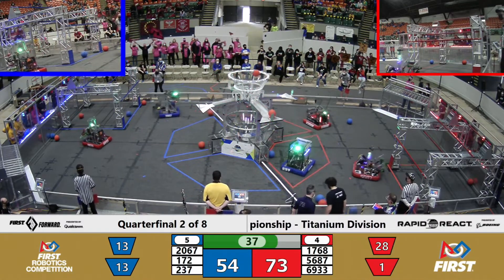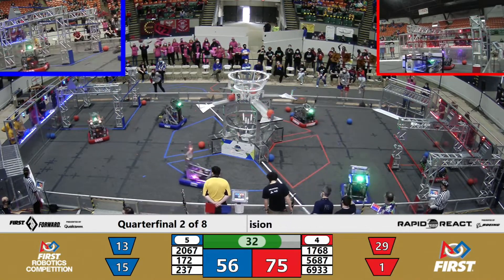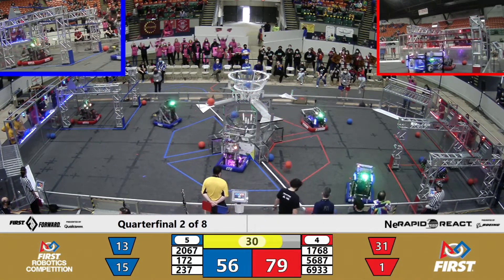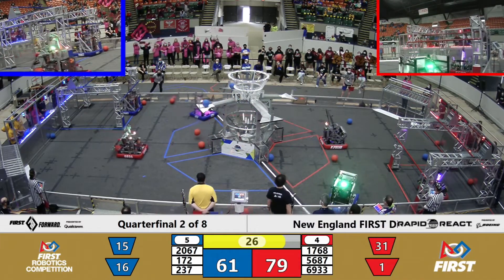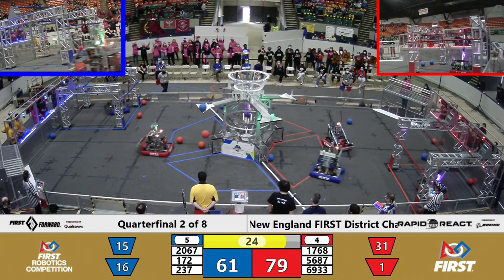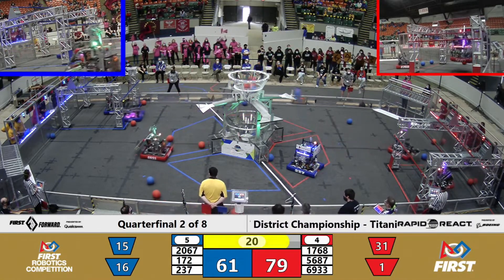That will make a huge difference in the end. Blue Alliance now beginning to think about that. Red Alliance already working on it. There go the Outliers — we know that they can go to the traversal rung. Will they do it here? Bouncing off the rim there a little bit. Another one for Blue, another one for Blue, three more for Red.